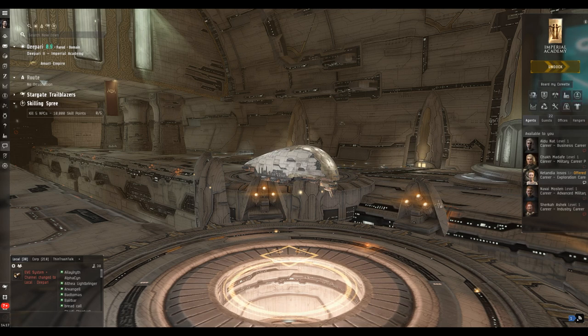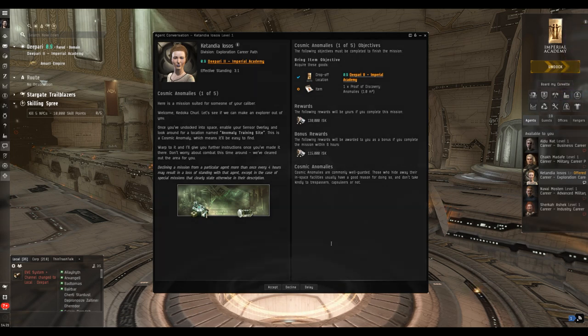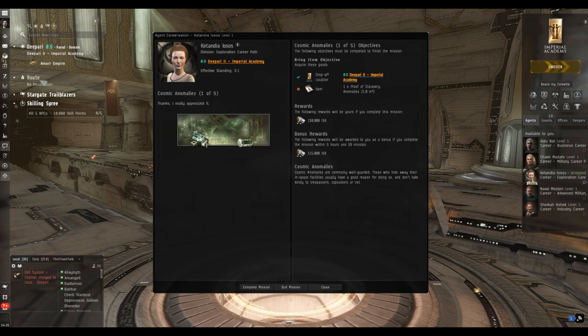Hello my friends and welcome back to Eve Online with me Mark from Dadex. Today we're going to look at the exploration career missions — the last section. The first one simply wants us to undock, open our sensor array, and fly to an anomaly site called the Anomaly Training Site.